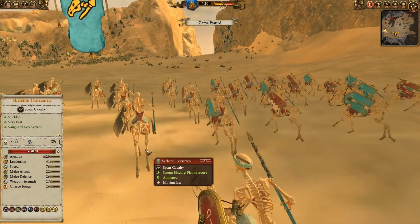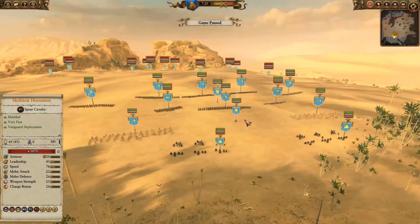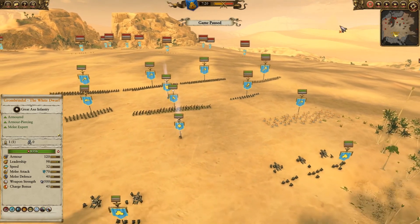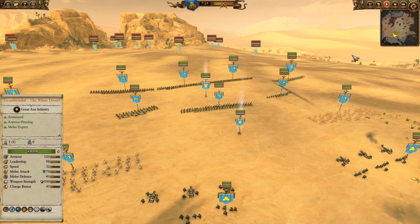Here on this side you'll see he's got a second group of Skeleton Horsemen. Those guys are just there to come around the other flank — I assume he brought them to try to get into any artillery I might bring. And who would have thought the Dwarves would bring artillery! Overall, let's go ahead and get this battle started.